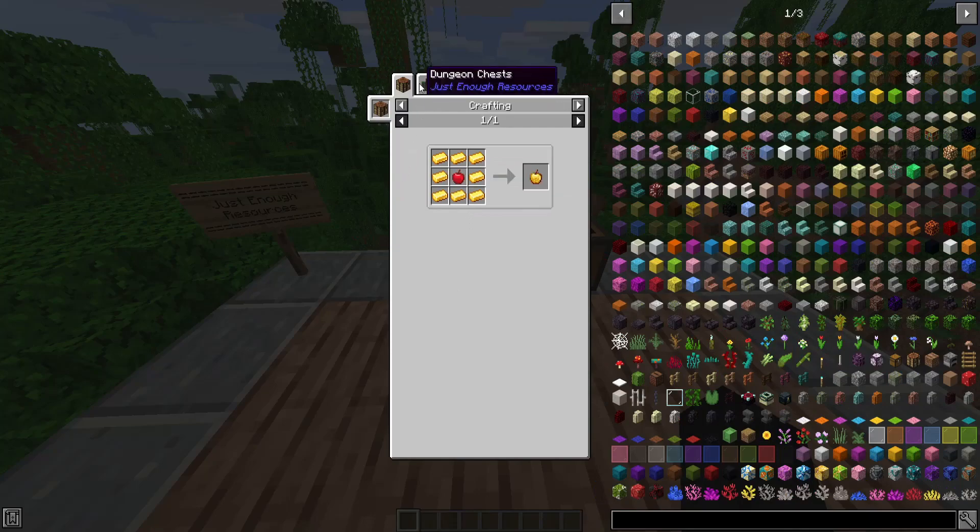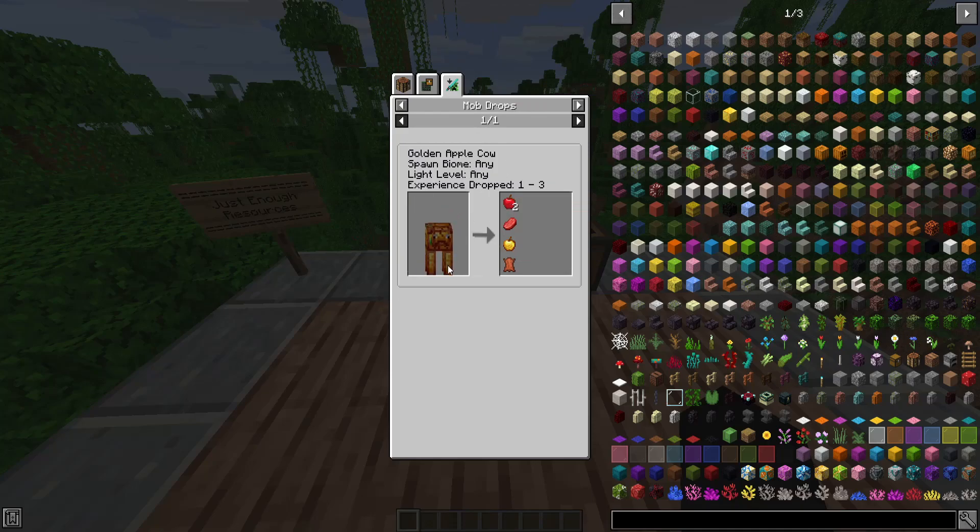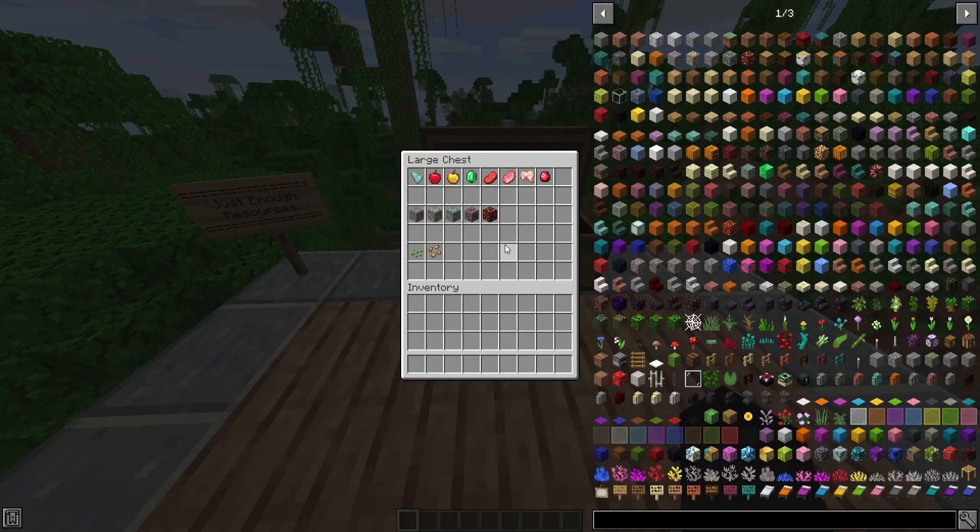Golden Apple — under Dungeon Chests, it can be found in a regular dungeon with 0 to 1 and an 11% chance, and in a Mine Shaft you have a 28% chance of getting 0 to 1. Under Mob Drops, the Golden Apple Cow can drop 1 to 2 of them. There's no percentage listed, which means it's guaranteed to drop at least 1.